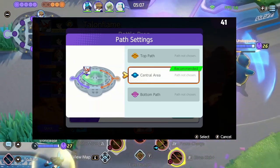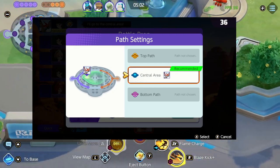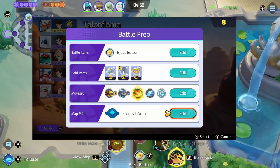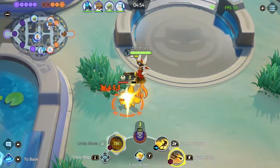Next, I'll be showing some center gameplay using Talonflame and talk about what you should be doing in an ideal game leading up to the first Dreadnought. After the first Dreadnought, things get a little messy and you need to use your own judgment and decide how to carry out the rest of the game. Before we get to the gameplay, I want to take an opportunity to talk about the Pokemon in the center and what they do.